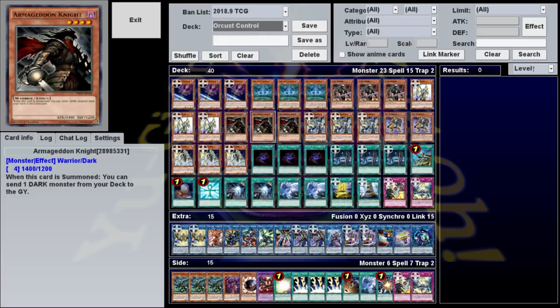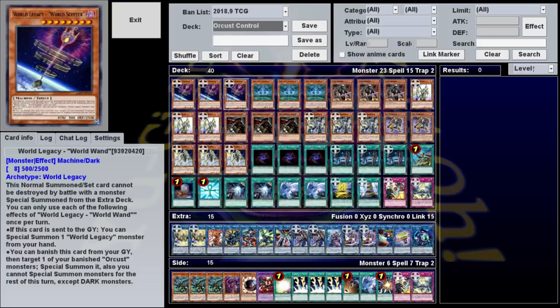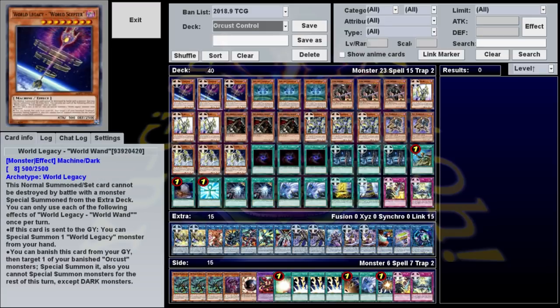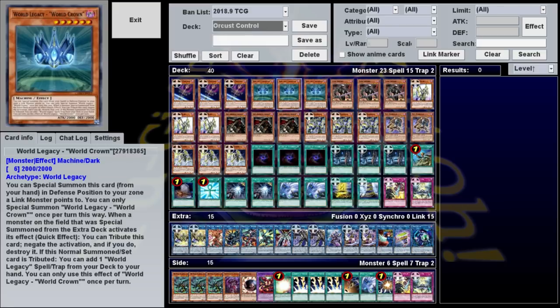In my build, I leaned into the Link Summoning aspect by adding a bunch of extenders, allowing me to use extra cards to put additional Links on board. World Legacy World Wand has two effects. First, if it's in the graveyard, you can banish it to summon one of your banished Orcust monsters, making it effectively a fourth Orcust resource. Second, if it's sent to the graveyard, you can special summon a World Legacy monster from your hand — meaning if you discard it with Dark Grepher or any discard card, you can summon a second copy of itself or a copy of World Legacy Crown.